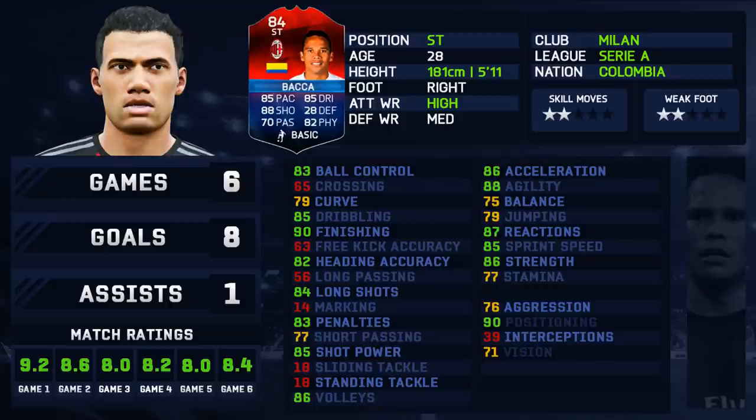His in-game stats are solid. I've always classed Backer as a target man — he has some pace, power in his play, fantastic positioning, finishing, and shot power. But the really bad thing about the card is two-star skill moves and two-star weak foot. Yeah, that isn't great at all.